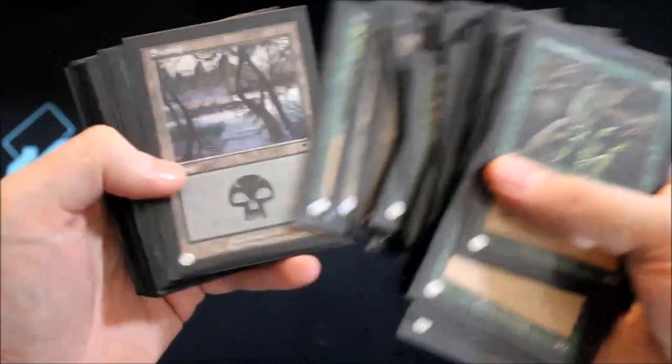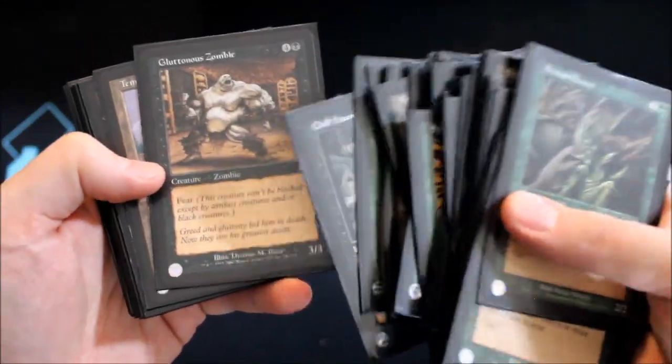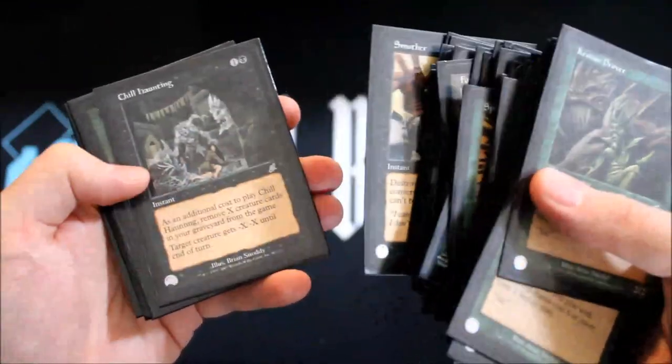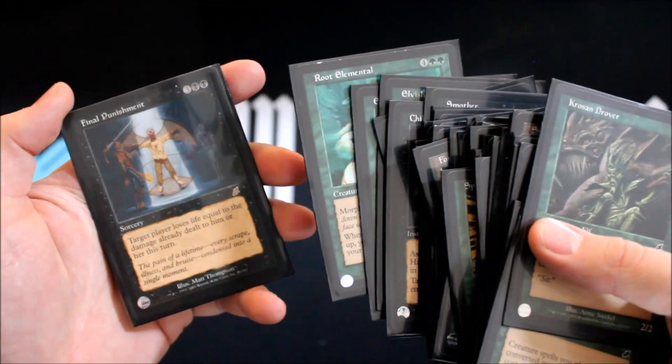Y'all love old-bordered foil basics. They are the best. Haunting, Gluttonous Zombie. Cool. Ooh, Temple of the False God. Nice. And we're at Elemental and Final Punishment. Cool.